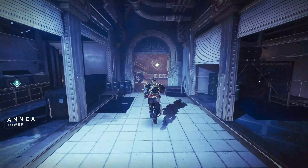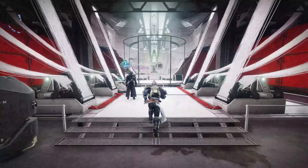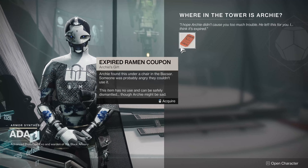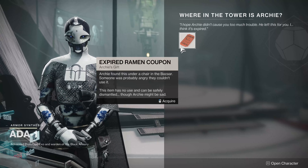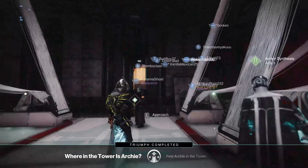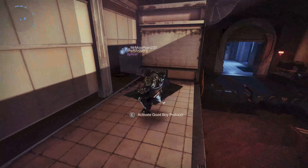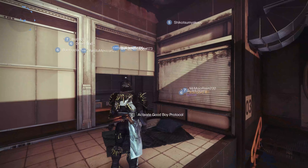Archie should be back — he's there. If we go talk to Ada-1, we should finish our quest and get our shader. We got a ramen ticket — an expired ramen coupon. It's been a while. Archie found this under a chair in the bazaar; someone was probably angry they couldn't use it. This item has no use and can clearly be dismantled, though Archie might be sad. Get a few trophies of bravery — it's very easy to get some by doing this. You can find Archie in the tower, come back over here, and give the boy pets, because he's a good boy. You can activate good boy protocol. And that's Archie.